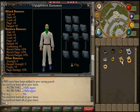Some other rings that are also very useful are the Archer's Ring. The Archer's Ring imbued gives a very nice attack bonus, giving the highest ranged attack bonus in the game. And the Seer's Ring is the same, giving the highest magic bonus in the game and the highest magic defense bonus in the game.